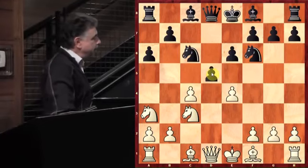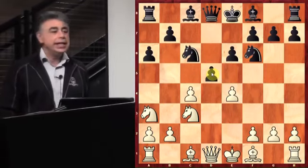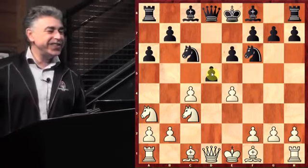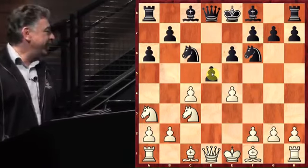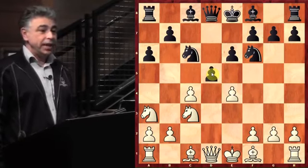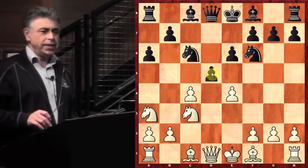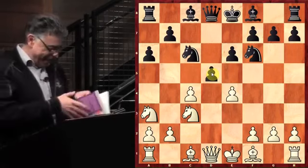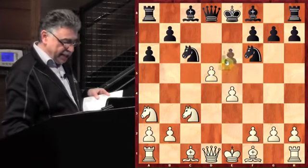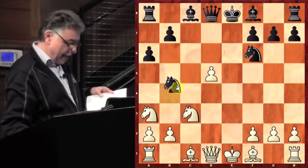This is what chess is at the highest levels — a battle of ideas. You have your ideas, I've got my ideas. White's idea was to stop this advance. Black said, you haven't stopped the advance. Anatoly Karpov played C takes D5, E takes D5, E takes D5, Knight B4.